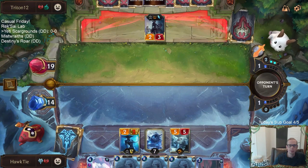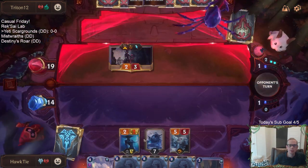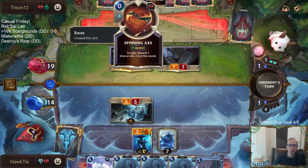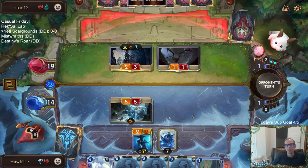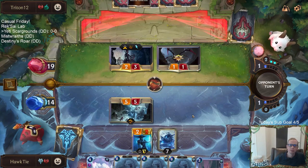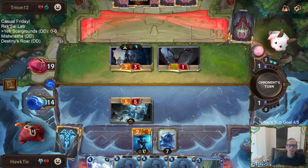I'll just play this to block that Elise. If I block with Lissandra, it's possible they have a pump spell plus Spitting Axe, or they just use both Spitting Axes, make it three power, and kill my Lissandra. Since Avalanche is going to clear up this 1-1 anyway, we'll just take a little bit of a hit, not take all the damage.